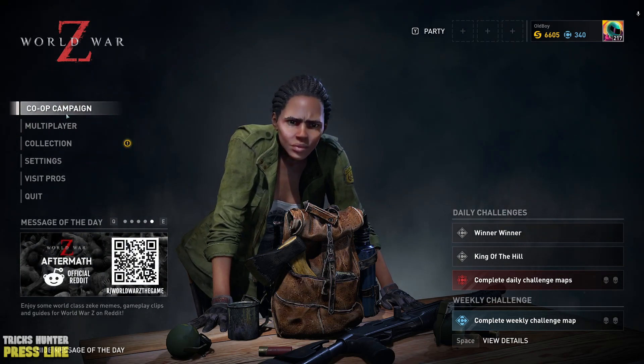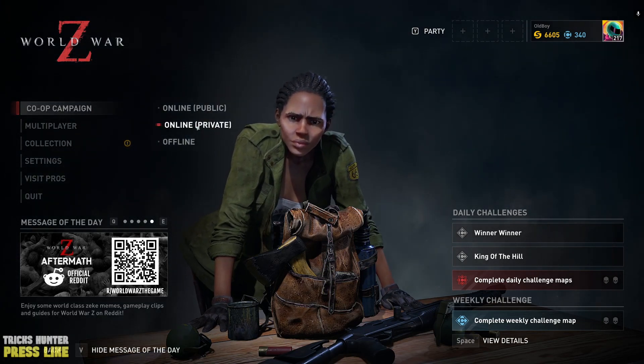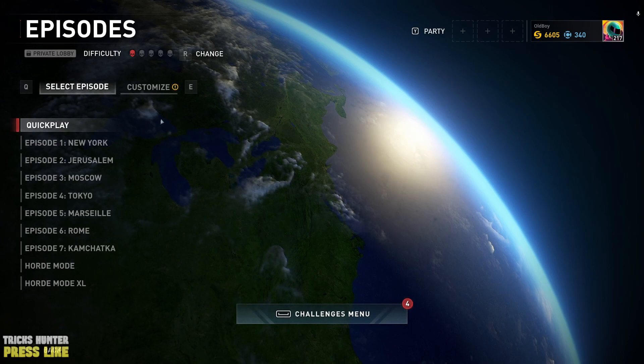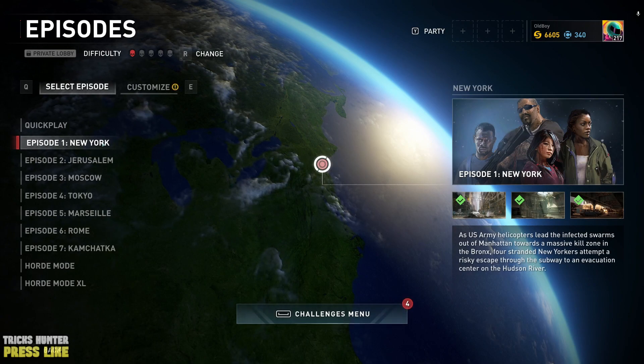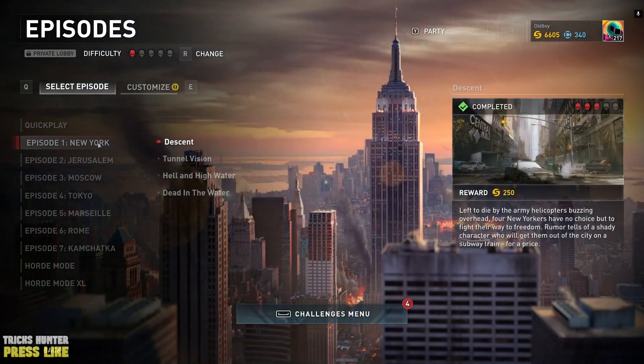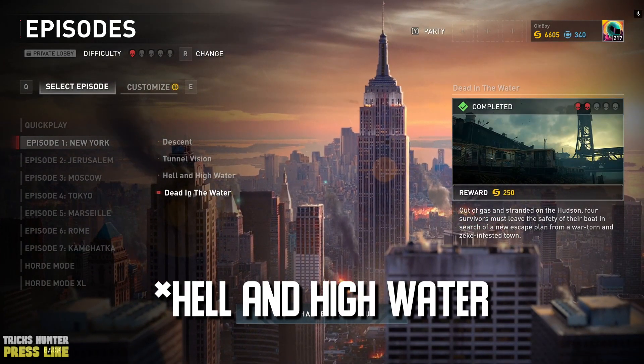For that, you just need to activate co-op campaign, then you just need to activate online private mode, because you need special settings which I will now show you. Also you need one map which you think will be best for you to farm experience. For me, it is New York Dead in the Water, because you have here an infinite swarm at the very beginning of the map.